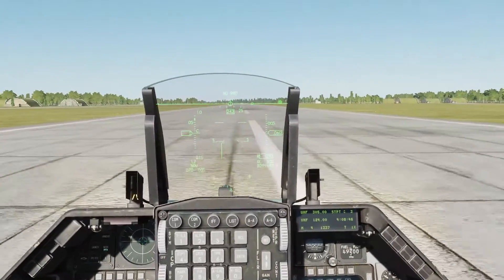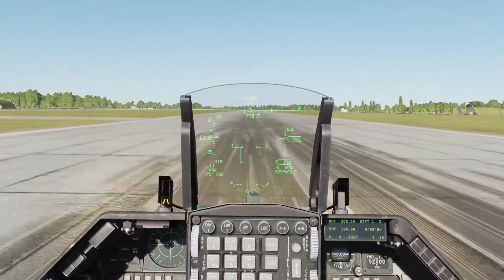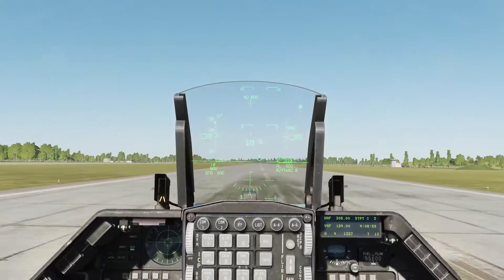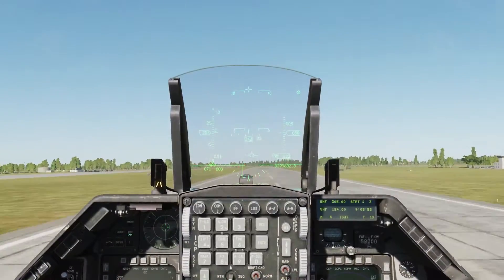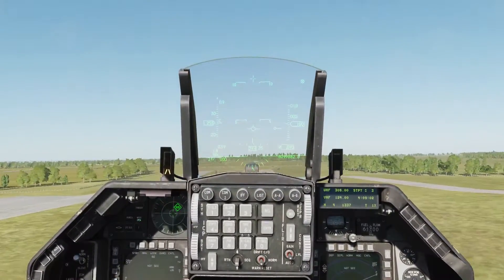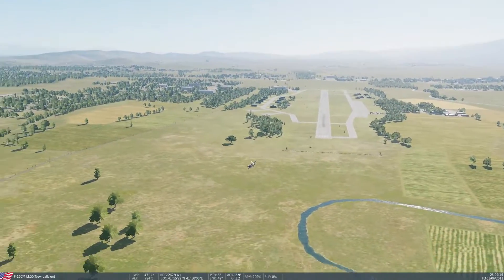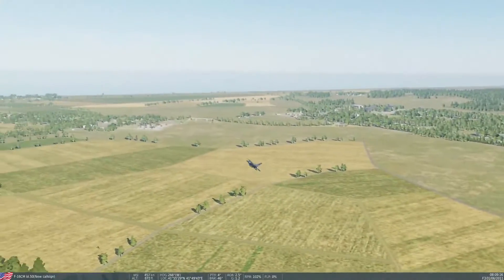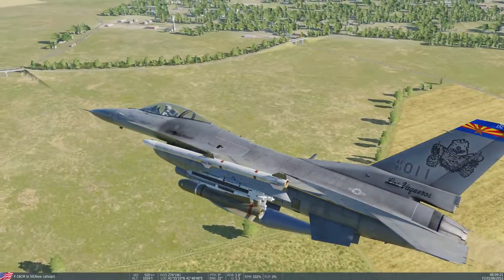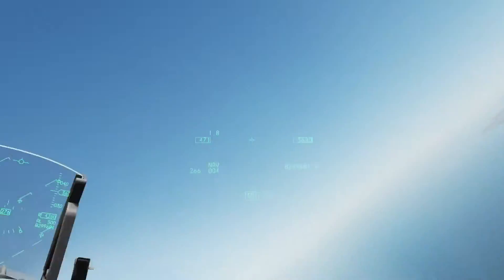Nozzle steering is off. Keep rudder, set her down the runway. We're going to start applying back pressure on the stick — 130 knots, nice pitch up, level it out. A little heavy on the left side and we are airborne. Gear up, check safe. Let's get out of burner and climb up here — leave the throttle in the middle detent.